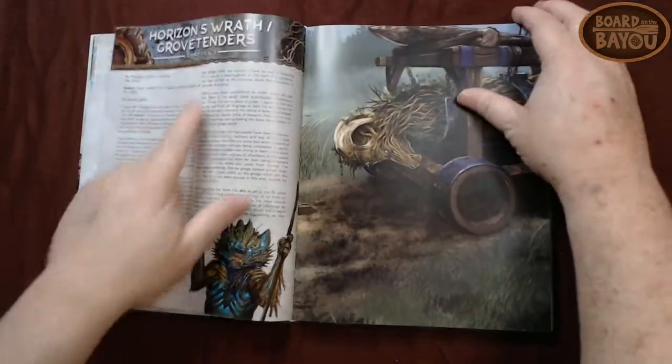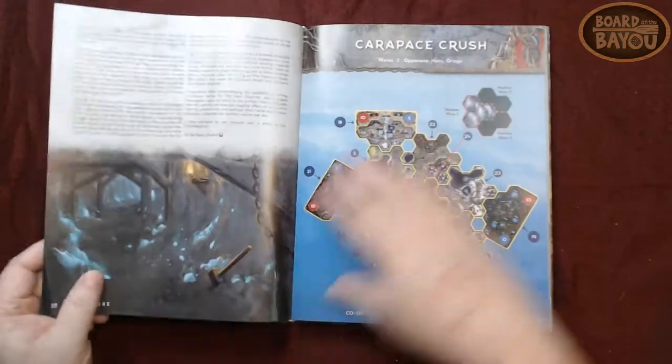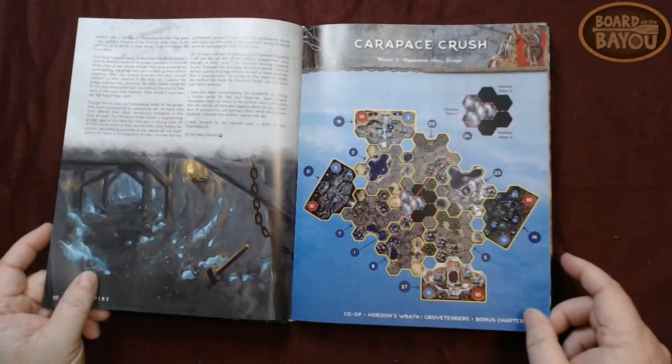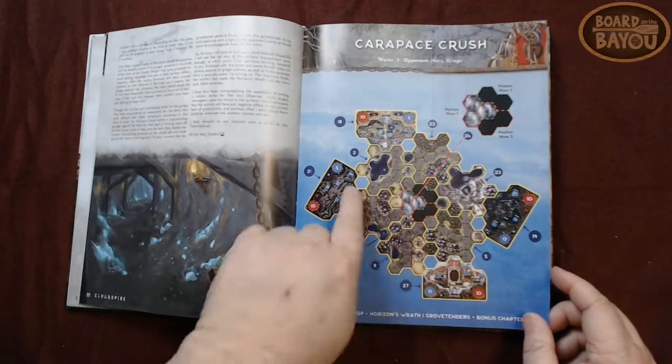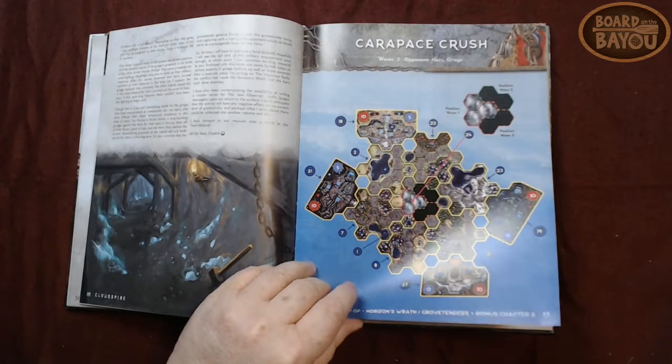A Growth Tender one-versus-one, Rise and Wrath, and an Ardor Pro Tender — four different ones. The Hairs and the Greech.